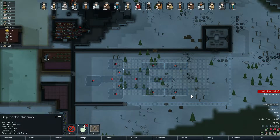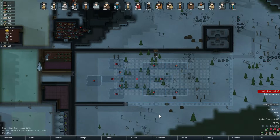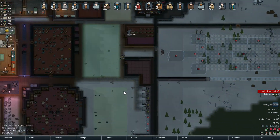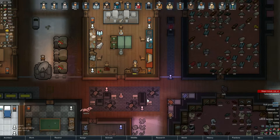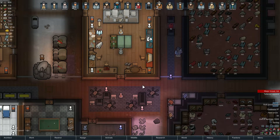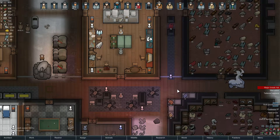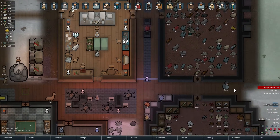Hey folks, welcome back to our RimWorld 1.0 playthrough with the Cold Foresters. We are trying to put together a ship to get out of here, but first we're putting the wall up, which we're using granite for. This is going to require a little bit more hauling, a little bit more stone cutting, but Erison is here cutting a granite chunk. We get 20 blocks per chunk, at least for her skill level.